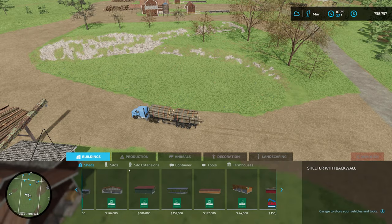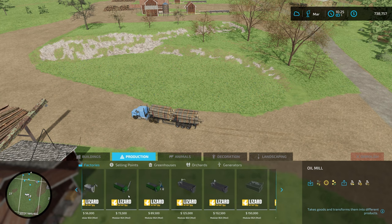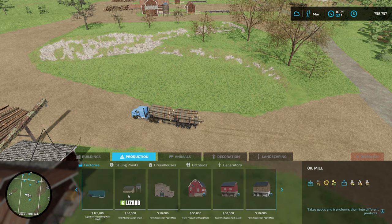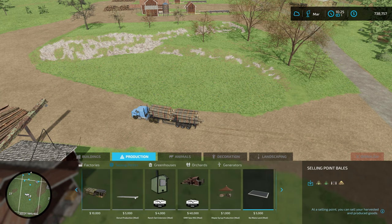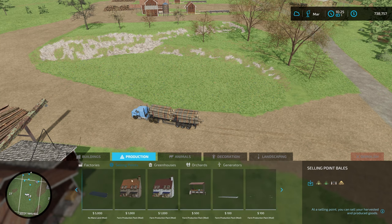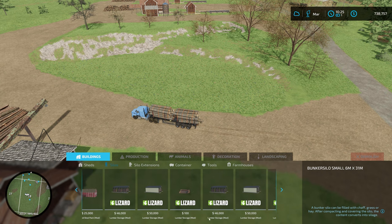I have no idea where the lumber storage is in the menu, so it may take me a minute to find it. Is it under production? Sheds? Silos? I'm not too sure. Let me scroll through here — I kind of know what it looks like. Is it a selling point? I don't think so, but the sawmills we put down were a selling point. Let me go back to buildings and try silos — lumber storage, there we go.